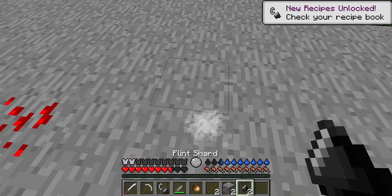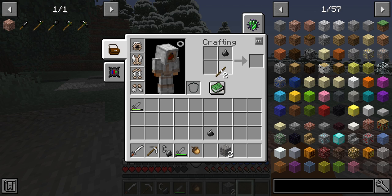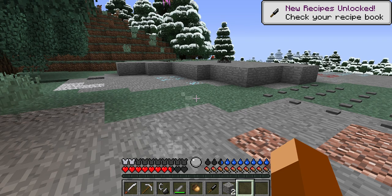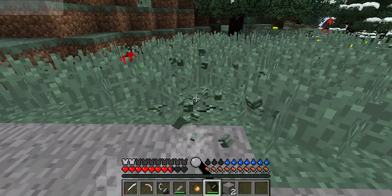With the stone dagger you can break the gravel and get flint. With that flint you can break it against the rock to get flint shards. Once you get flint shards, you put one there and one there to make a flint knife.